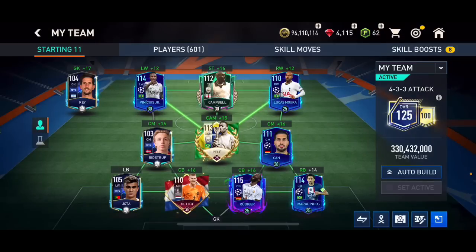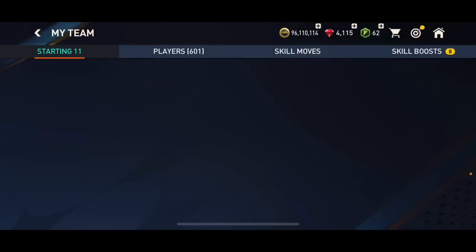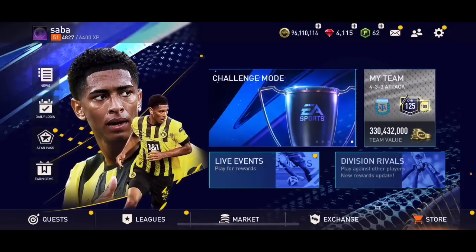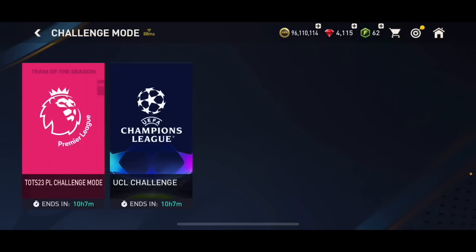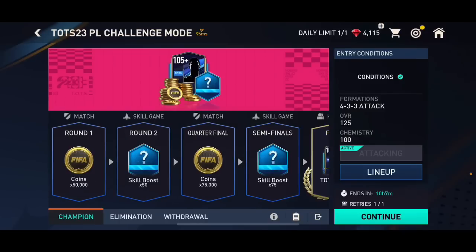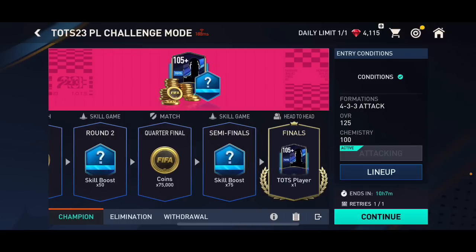You've probably already packed three Team of the Season players anyway. For me I've got Reina in gold, Yoda, and Essential mid-beast Troup. You need to put those three Team of the Season players in — any three new Team of the Season players work. Once you enter, the structure is: match, skill game, match, skill game, and the last one is a head-to-head match against a real player.